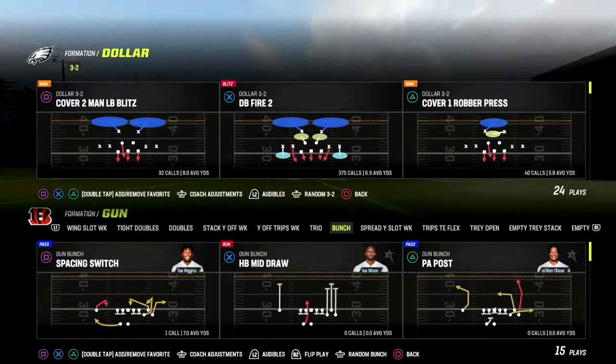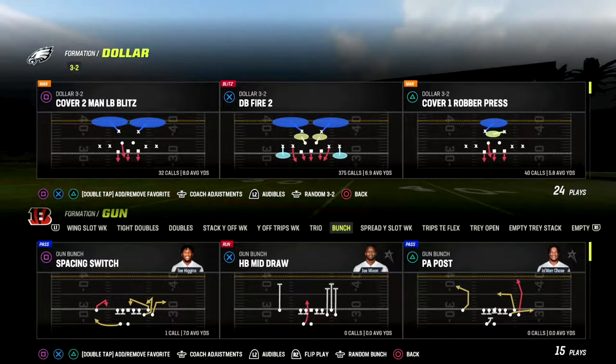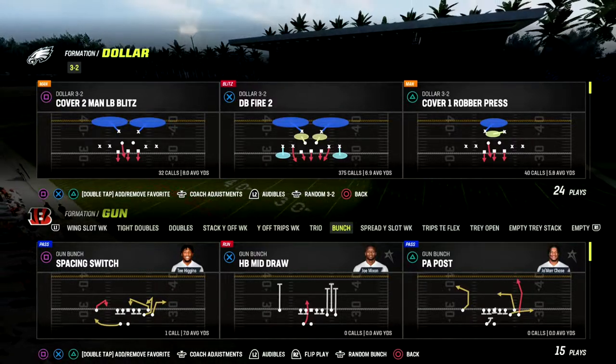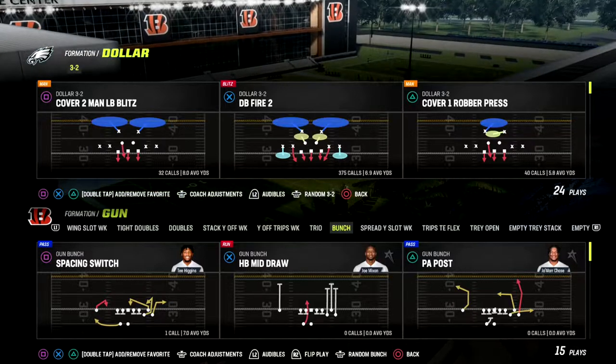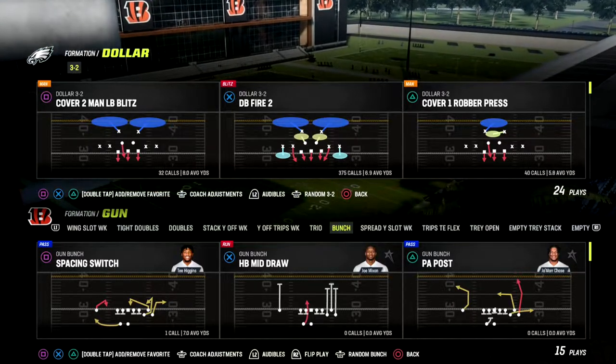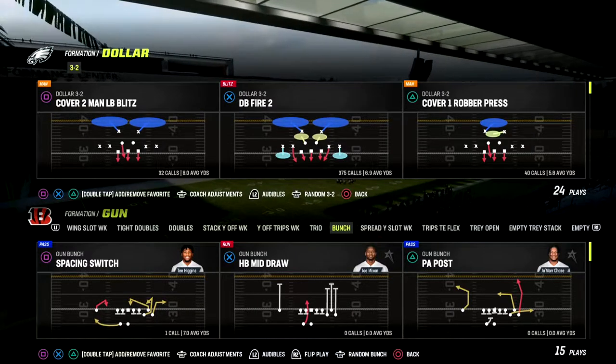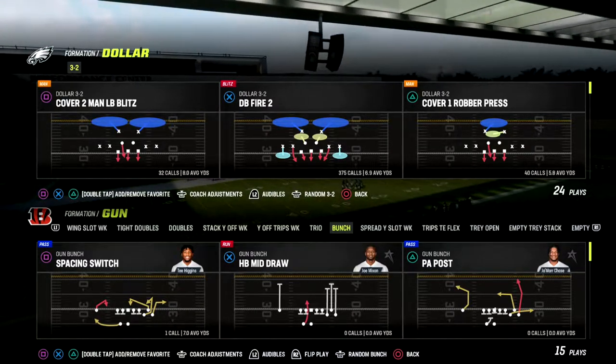In this video, I'm going to be sharing with you one of the best passing plays in Madden 23. It comes to us out of the Pittsburgh Steelers playbook, and we're going to be taking a look at the play Tight In Hook, which is one of the most underrated plays in the game this year. It beats man and zone coverage really well, and it's also a really good constraint theory play to help keep your opponent off guard.